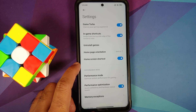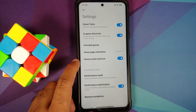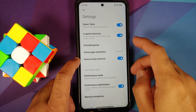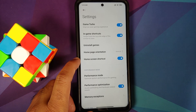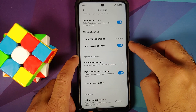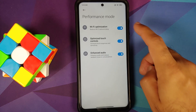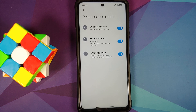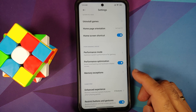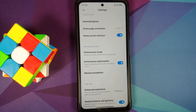My home screen orientation is set to vertical for easy demonstration, but the options are the same regardless of orientation. For starters, the Game Turbo toggle needs to be enabled, in-game shortcuts need to be enabled. Go into Performance Mode and make sure all three toggles are enabled — they optimize your Wi-Fi, optimize touch controls, and give you better audio. Then go to Performance Optimization.